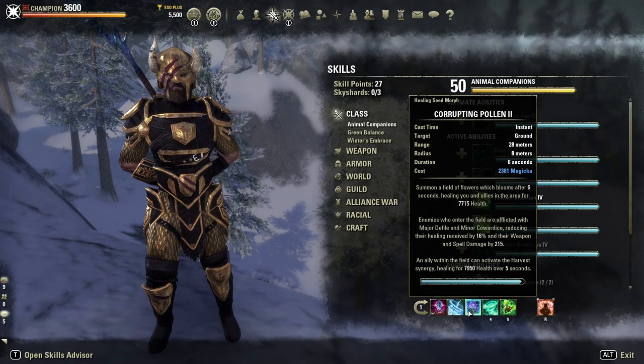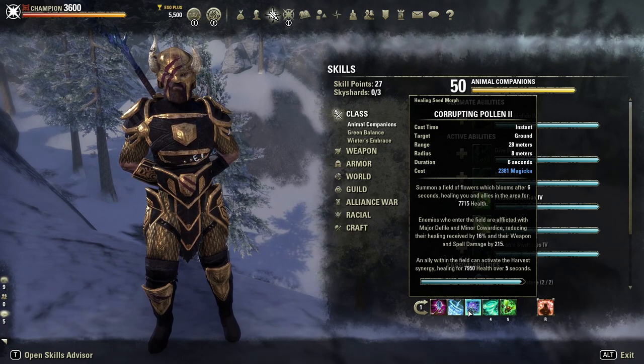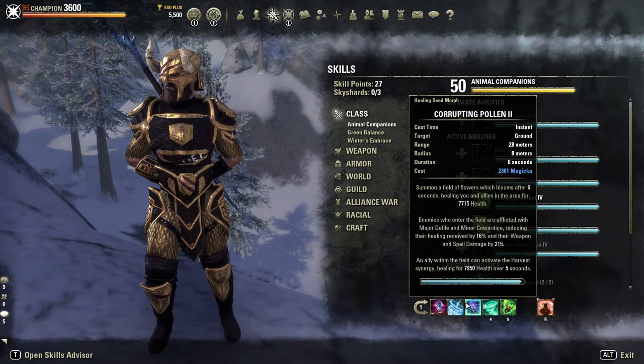Next, we've got Corrupting Pollen. When we are on a Warden tank, we need to be able to use a Green Balance skill to proc a lot of our passives. This is a really big AoE heal for our group — it's going to summon a Field of Flowers which blooms after six seconds, healing you and allies in the area for 7,715 health. Additionally, it applies Major Defile and Minor Cowardice to enemies, reducing enemies' healing received by 16% and reducing weapon and spell damage by 215. So we've got reduced damage from Frost Clench applying Major and Minor Maim, and on top of that Minor Cowardice to reduce it even further. It also procs all of our Green Balance passives.